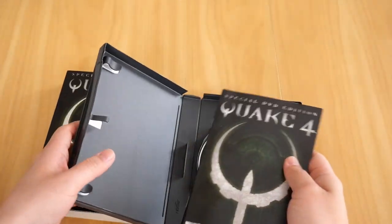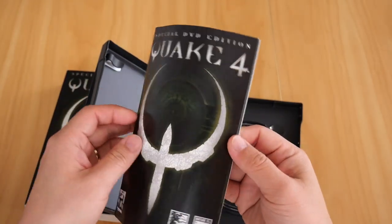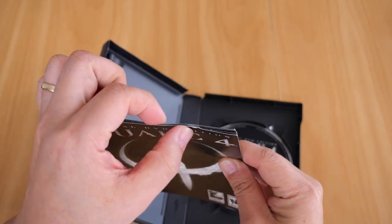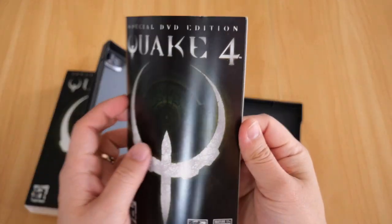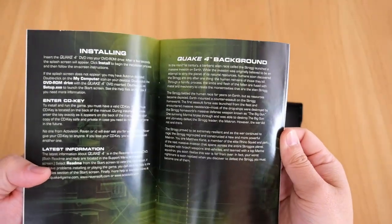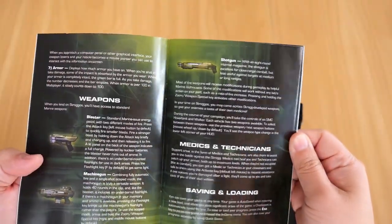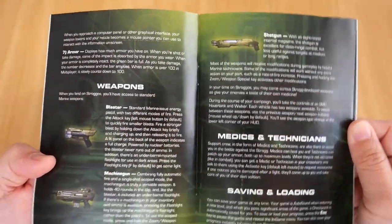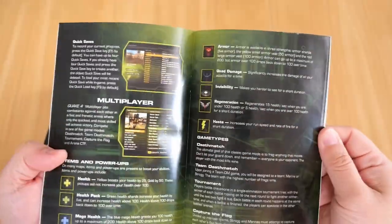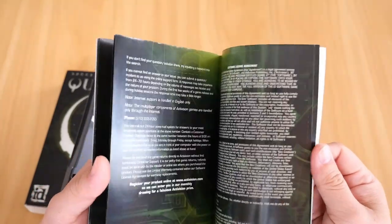Now let's take a look at the booklet itself. You can see the booklet is still in fine condition. Obviously there's a bit of fraying at the top here, but it's nothing major — overall it's in really good condition. Inside, the pages contain the Quake 4 background, in-game displays, menus, weapons — just a few of the weapons, not all of them. Some of the support crews, saving and loading, and obviously multiplayer game types, and all that jazz. Credits as usual, and finally a little bit on notes as well.